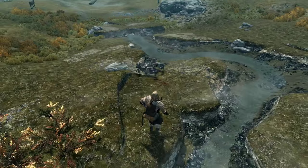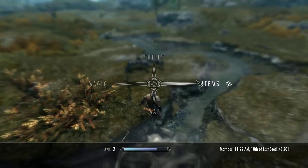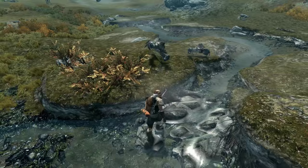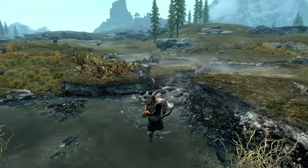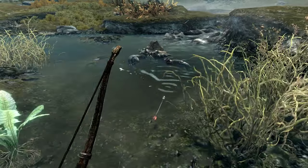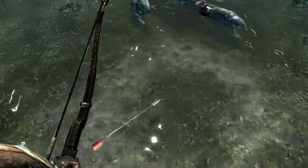Let's go ahead and get my two-hander out. I can use a two-hand axe, by the way — I just don't have a two-hand axe, I thought I had one by now. So let's go ahead and come in to first person and pick up our arrow.